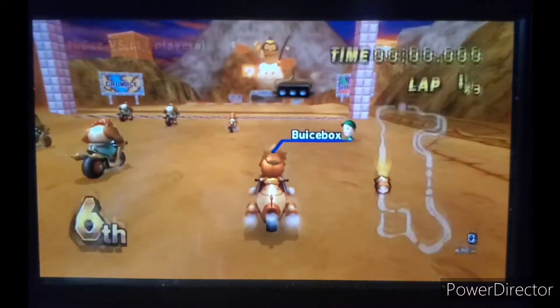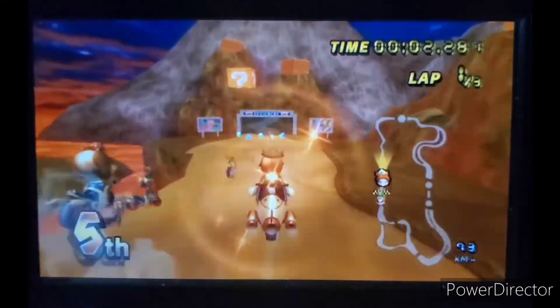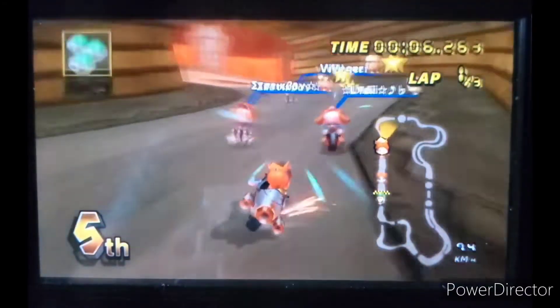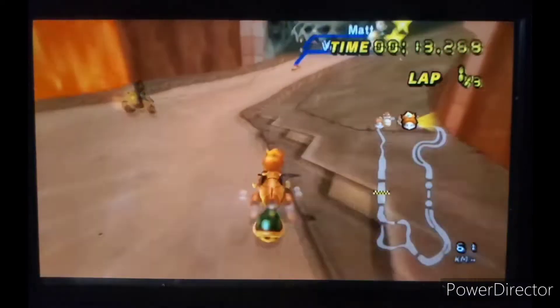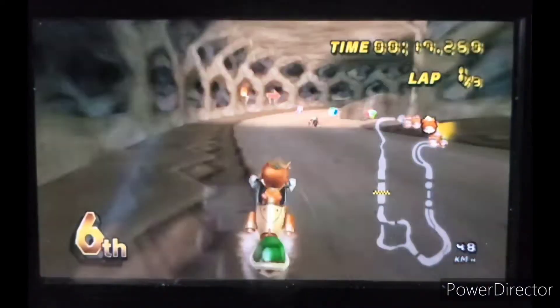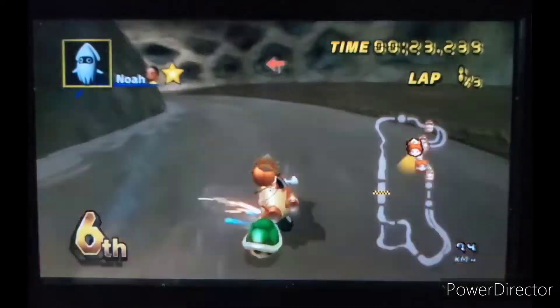Okay, Grumble Volcano — another repeat. Let's see how good we can do though. Can I get a green shell in this place? These are the perks of being a lightweight. Although, this ain't a perk.